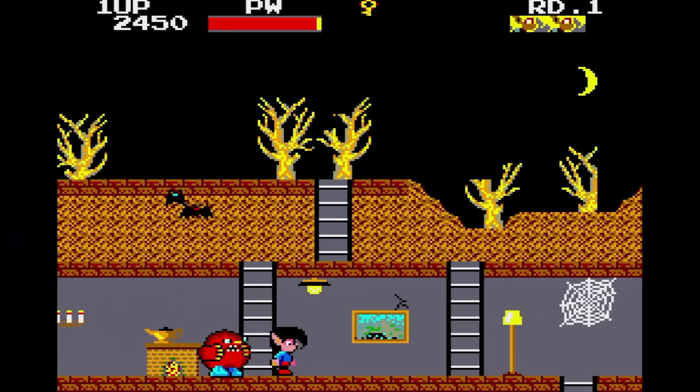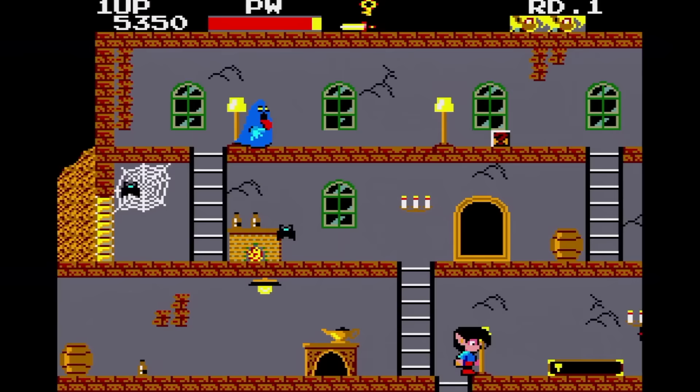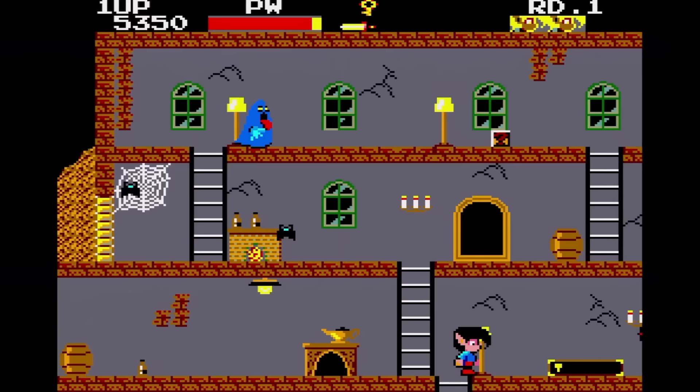Ghost House was released on the Sega Card in North America. Wander around the mansion and collect the jewels and punch the monsters and bats. Get a key to unlock one of the five coffins to awaken Dracula, defeat him to grab one of your family jewels, and defeat all five Draculas to go on to the next stage. This is my favorite card game from Sega and I still think it's really fun to play today.